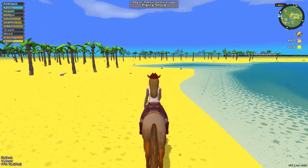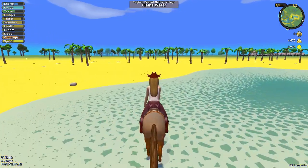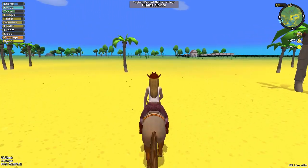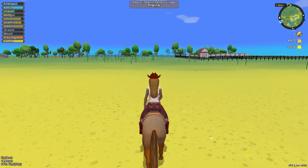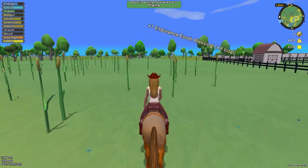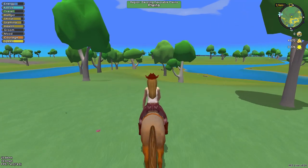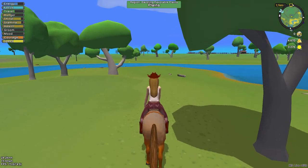You can also trade with other people. For example, if you have ten apples and someone needs apples to make treats for teaching tricks to their horse, you can ask them for money and they will trade it - and then you have money. You can do that a lot.